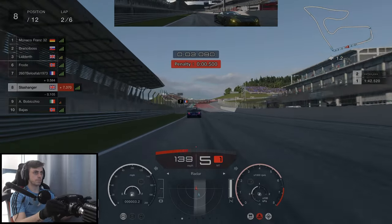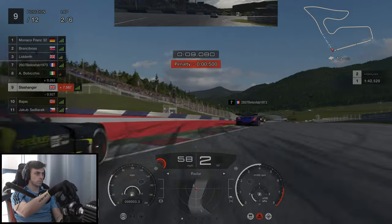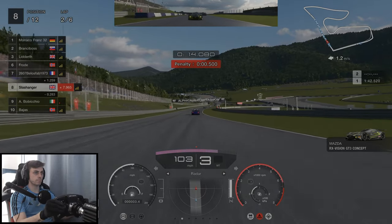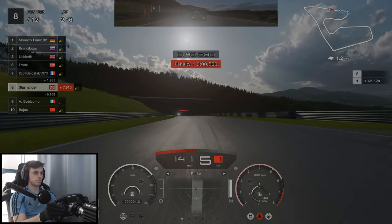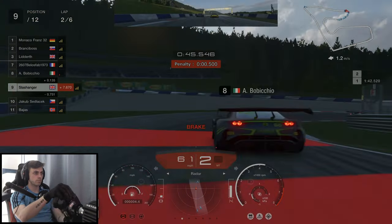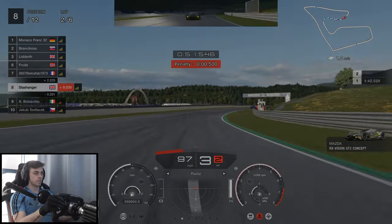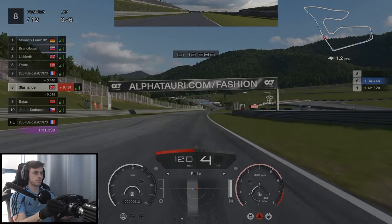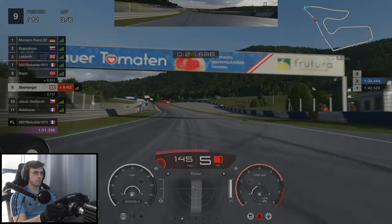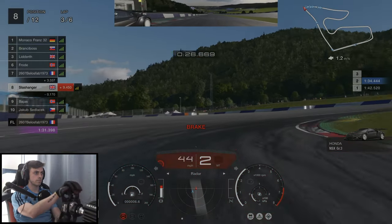Heading up into turn 1 at the start of lap two we have Bob behind us who goes for a dart on the inside but gets it all wrong and massively out-brakes himself. A little bit later in the lap Bob is also behind us and he goes for another dart on the inside, again gets it all wrong, sends himself wide and we just perform a good old switcheroo on him. At the start of lap three we are side by side with Bahas. We position ourselves on the inside but as we get our braking point all wrong he manages to get a switchback on us.